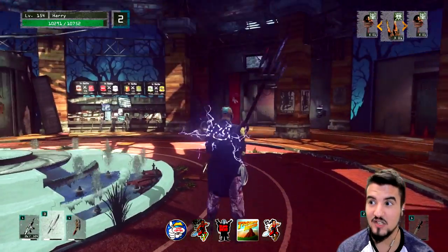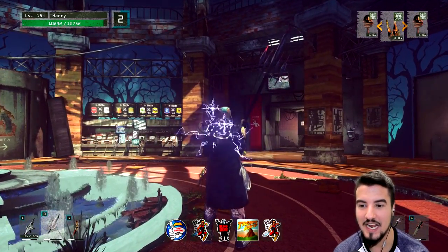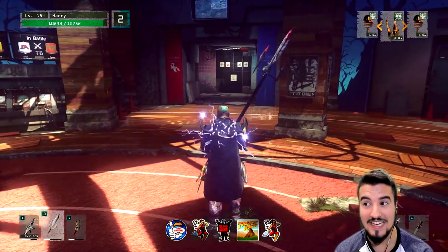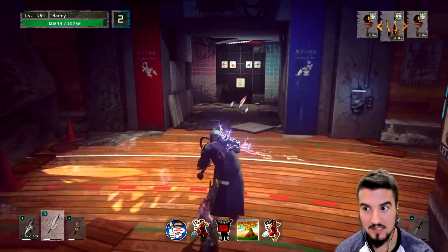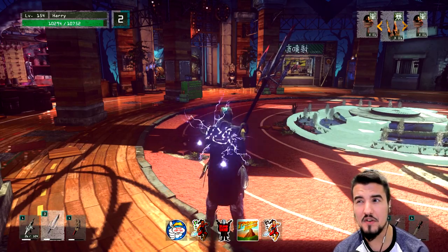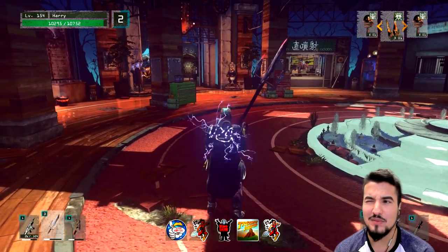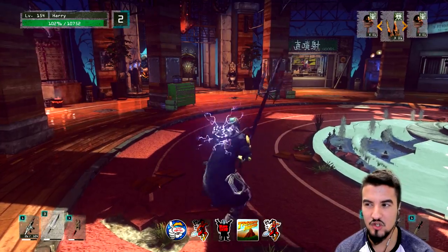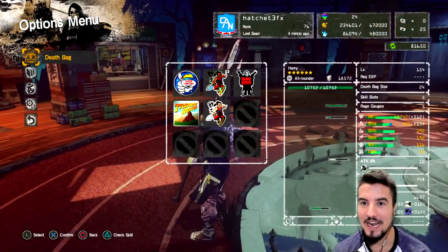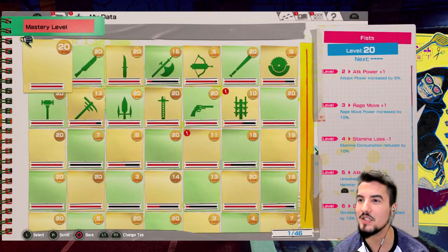Its moveset is actually pretty intricate. You have this - which you guys have probably seen every AI use against you - and then you have this, which is fairly good and very spammable. And you have its weird hidden move: the RB attack. The reason why I say it's hidden is because it does so much painful damage - like it's insane. Let's look at the mastery, maybe that will explain why it eviscerates the world.